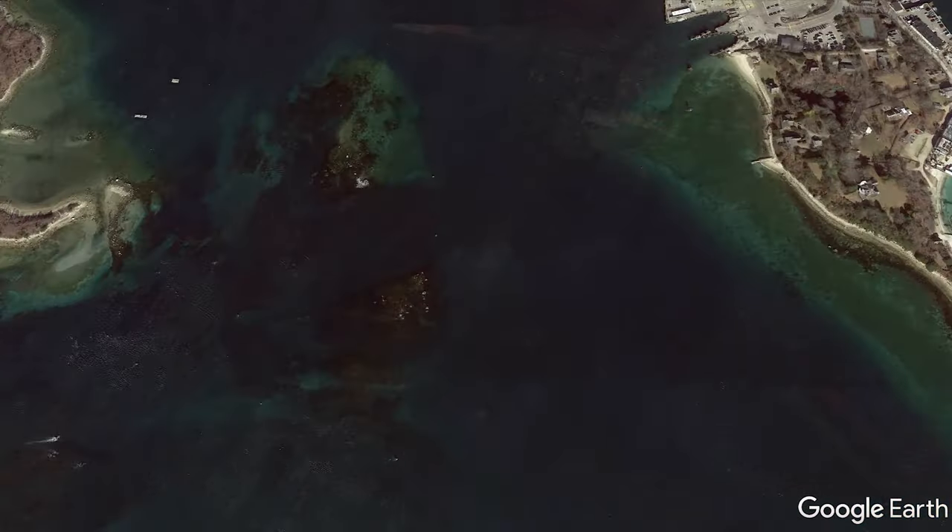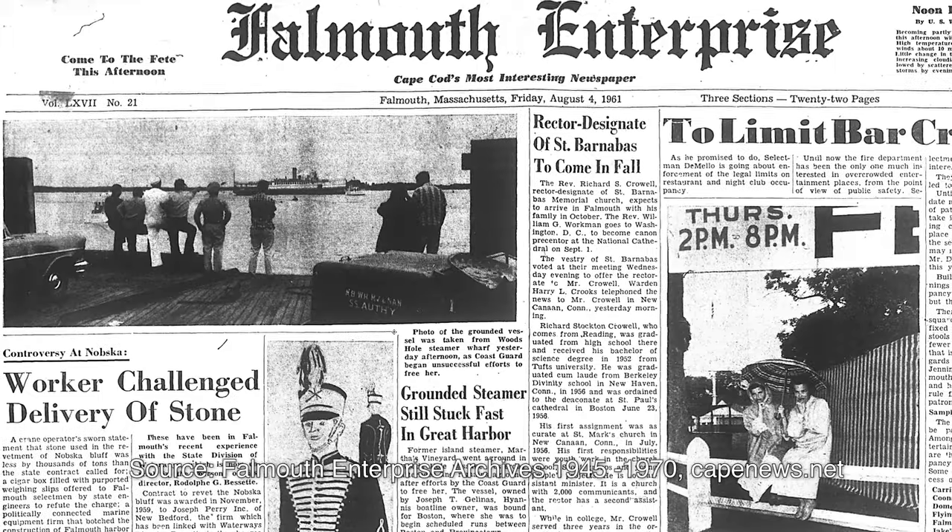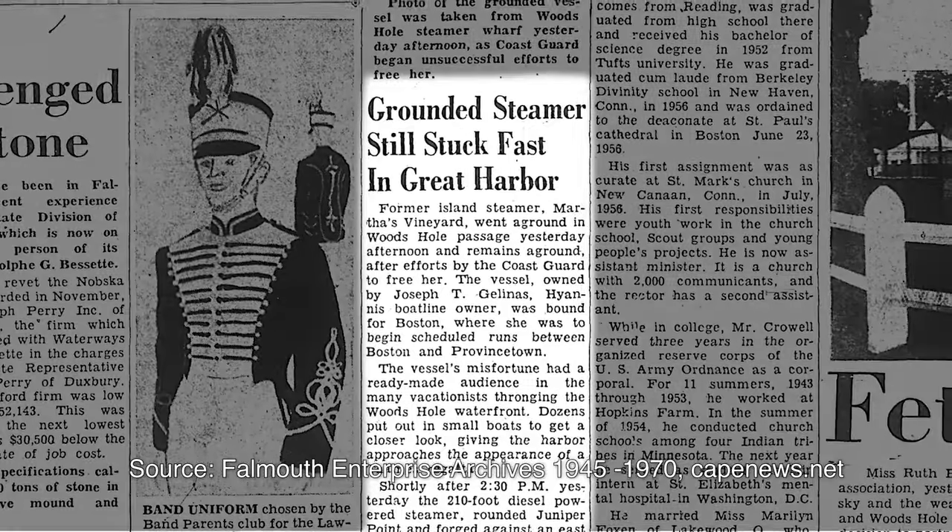So we just pulled up here in Woods Hole. This is one of the most dangerous areas on the entire East Coast because there's so much current moving and there's rock everywhere.